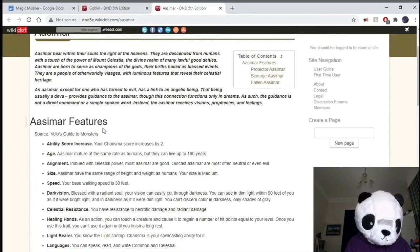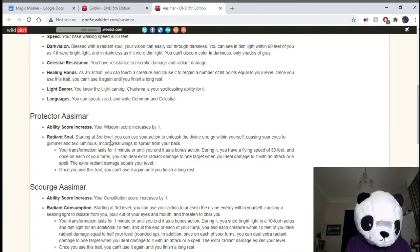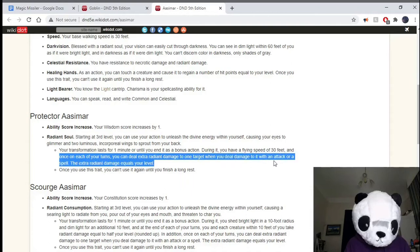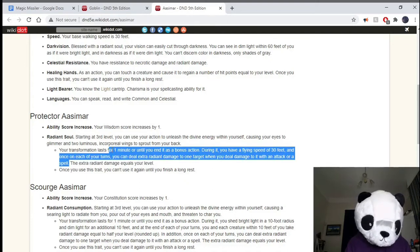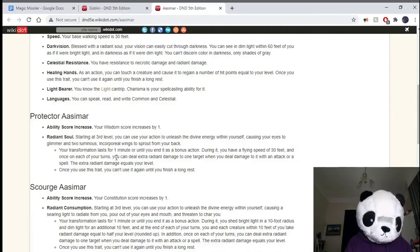Whereas in comparison, the Aasimar has a very similar ability where once on each of your turns you can deal extra radiant damage to the target when you deal damage to it with an attack or a spell. The reason this doesn't work is because of the 'once on each of your turns' rider, because this effect will basically be applying multiple times in a turn, even though you don't have to activate it multiple times. So this is why Goblin works and Aasimar doesn't.